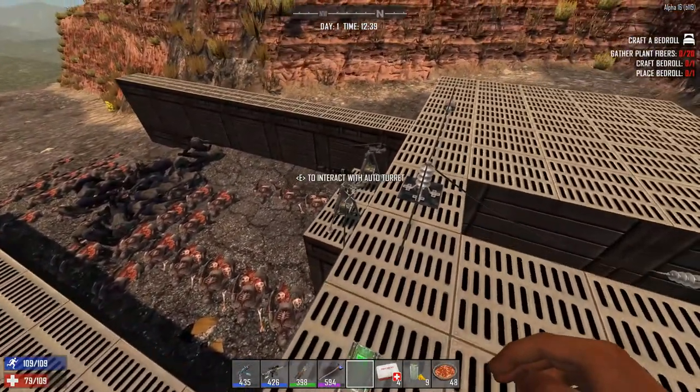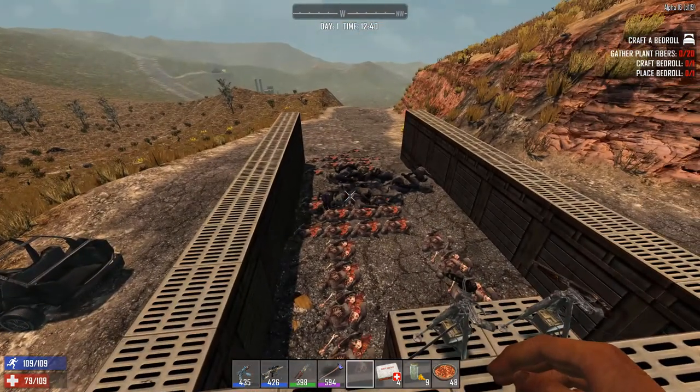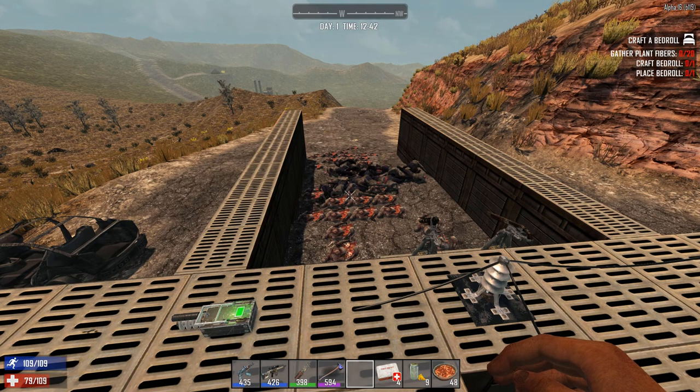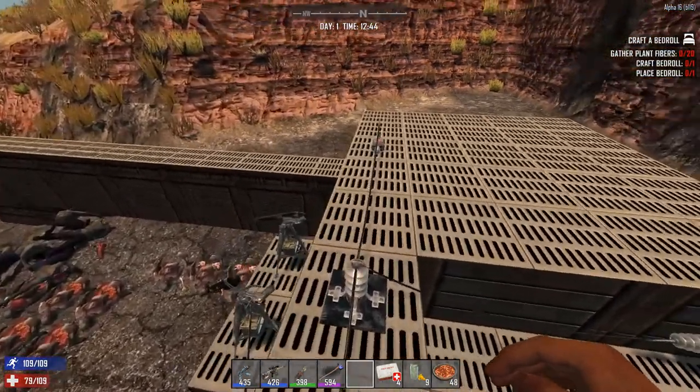Let's see how many rounds are left. It's down to 45, which means it's used up 55 on 25 zombies — which makes it about 2+ per zombie to kill. Not bad. Looks like a far better hit and kill ratio than a player normally would have.